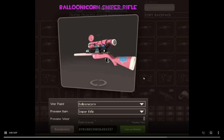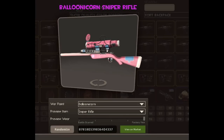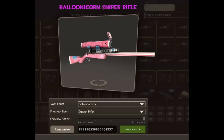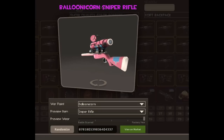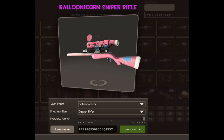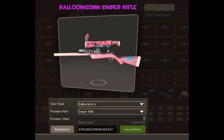This is a balloonicorn sniper rifle. If you could take a look at the eyes, they have X's on them — and you're probably thinking, what does that mean? There are people who care about it and it can be worth quite a lot of money. This sold for over 1600 in items about a year ago, simply because it had the crosses, the X's for the eyes on the war paint for the sniper rifle. That kind of shows you how such a tiny little variation in a war paint can have absolutely massive ramifications for the value of the item.